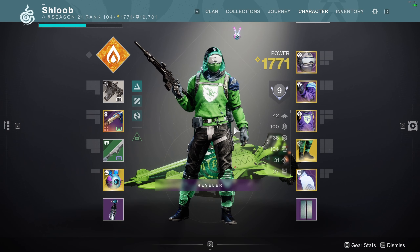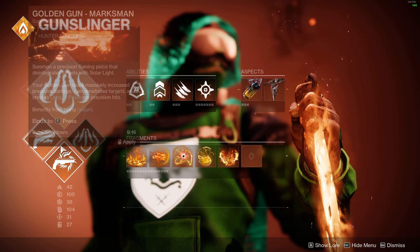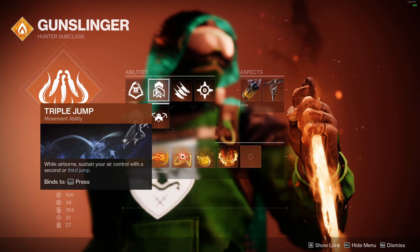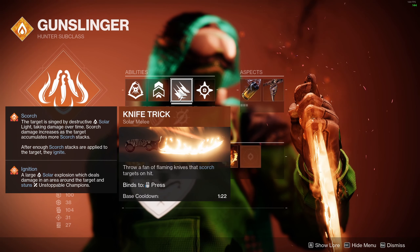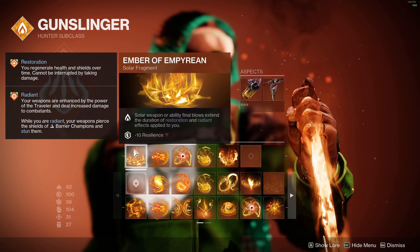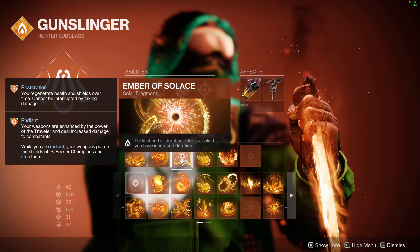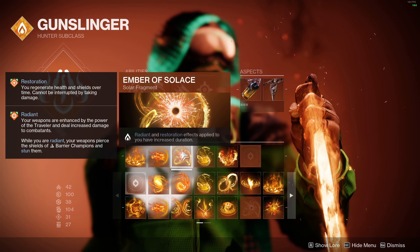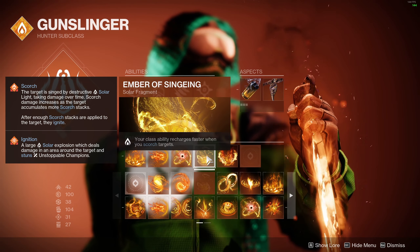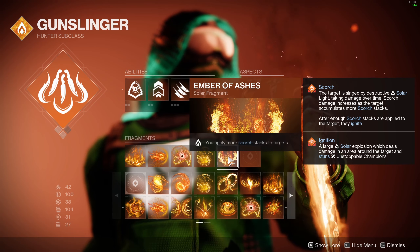In theory, you can run this build on any class — I just like to run it on solar. When I'm running it for normal content, I use Blade Barrage, but you could always swap to Golden Gun if you want to pre-pop Goldie in a raid setting. You're going to run Marksman Dodge for the reload. Triple Jump because it's the best jump. I run Knife Trick because it's my favorite melee, and Healing Nade just for the constant healing with Empyrean. Fragments are on Empyrean because you're constantly killing stuff with solar weapons. Ember of Torches as a way to proc Radiant. Ember of Solace to increase the duration of Radiant and Restoration — it's just good to have the increased duration for downtime when you're not killing adds. Ember of Singeing so when your dodge is out during downtime, you can instantly regenerate it with two knife throws. And Ember of Ashes just because I couldn't really figure out what other fragment to run.